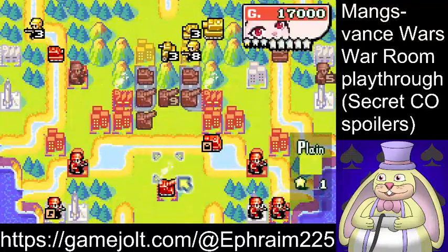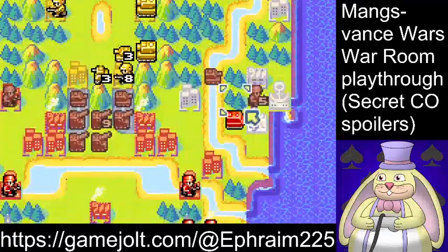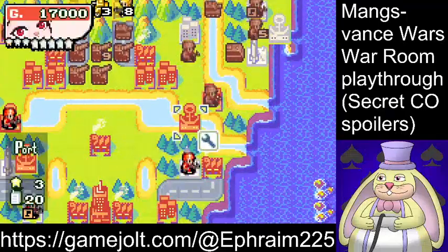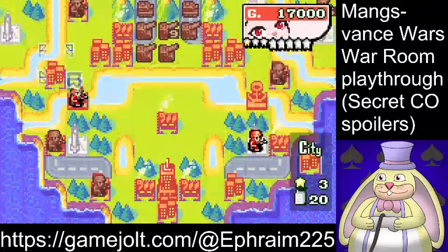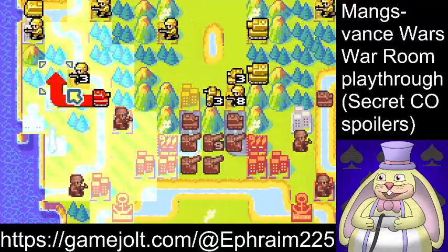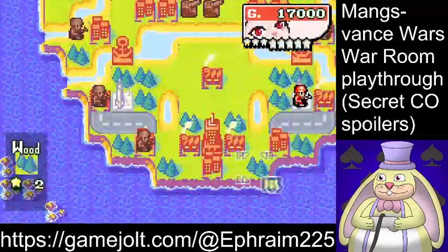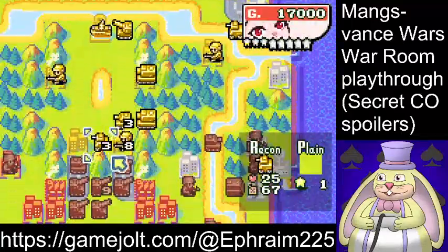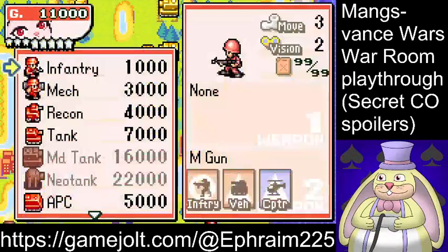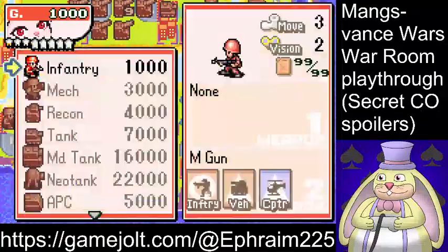I'm going to move off instead of firing at the medium tank. Time to capture this base. You do get quite a lot of money in this map. I guess that's in case you want to build something out of the ports you're allowed to capture. The only good unit you could build is a lander, because nothing else can get through the shoals. Only the COs are supposed to be custom — we did not alter the units.